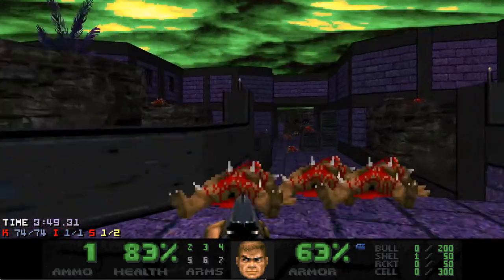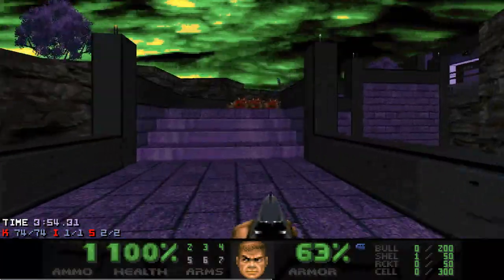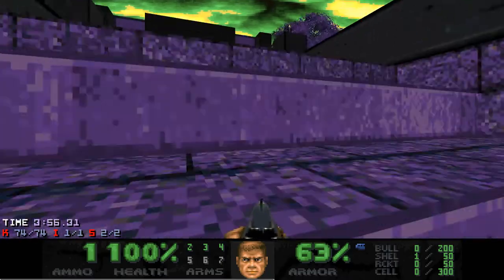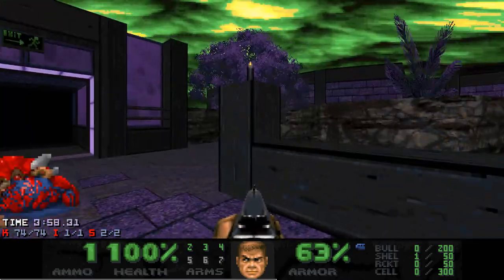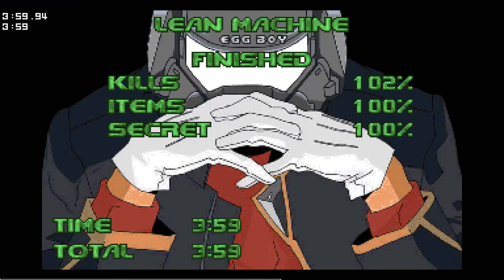Before we exit, let's get the second secret, which is just a medikit. The end screen is a Gendo in Doomguy's helmet — that's cool.